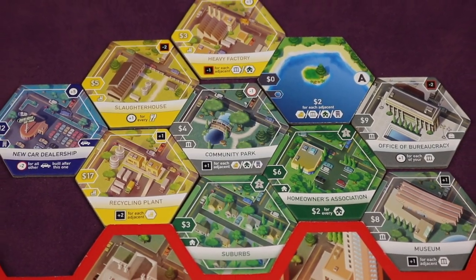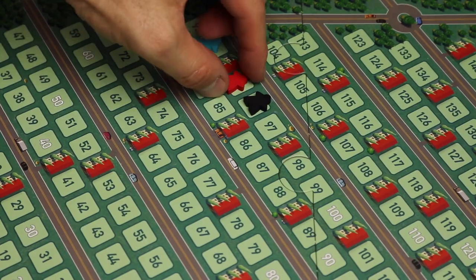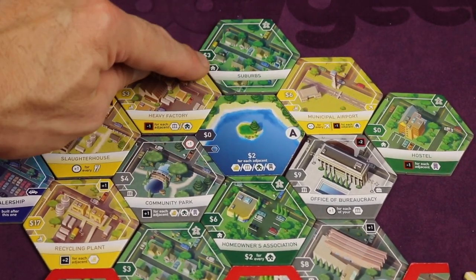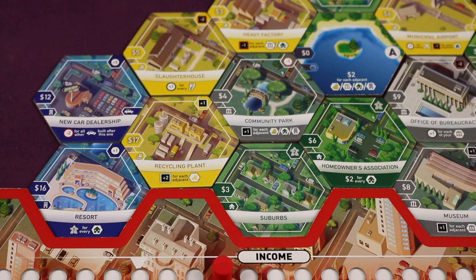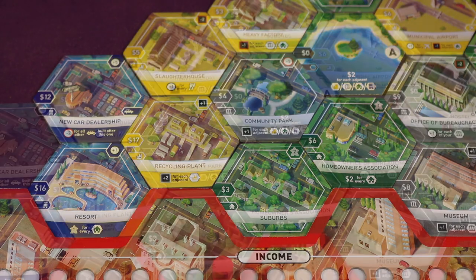Playing Suburbia makes you feel like you're really running your own city. You're trying to balance your income and reputation to grow your population. The interactions between tiles in your city feel very thematic — like losing reputation for every residential tile adjacent to an airport. But carrying those interactions throughout all players' boroughs, like the resort gaining population from all residential tiles, creates a strong player interaction.